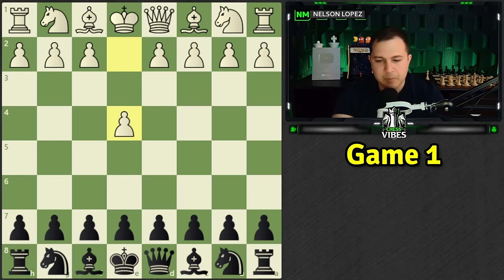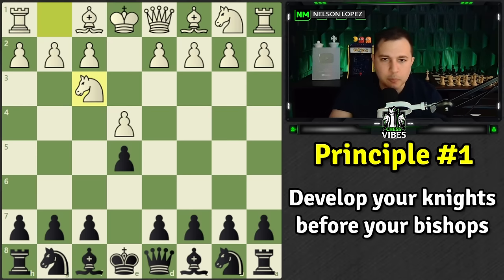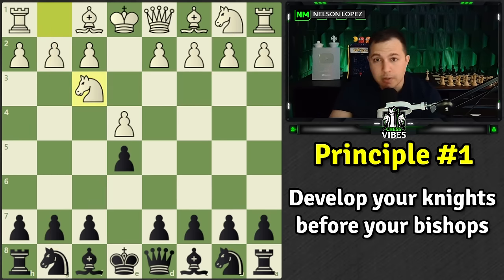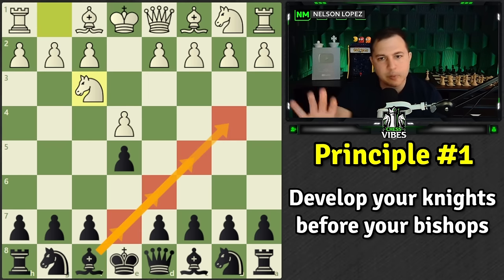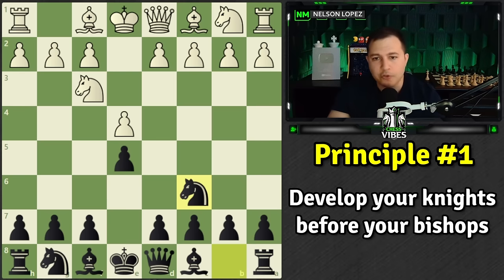Here we go: e4, e5, knight to f3, which attacks the pawn. This brings us to principle number one: develop your knights before your bishops. The knights are usually going to go to f3, c3, c6, and f6 — you kind of know where they're going, so it makes sense to develop them first and get more information from your opponent before deciding where to put your bishops, since the best square for the bishop isn't always clear.